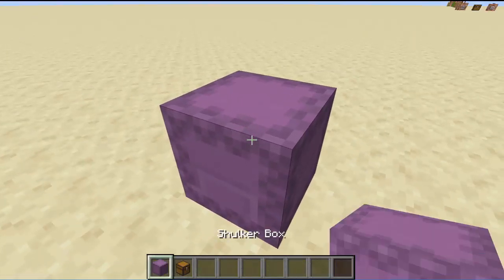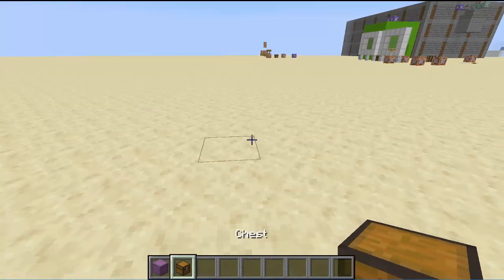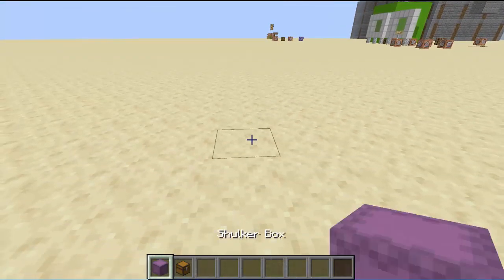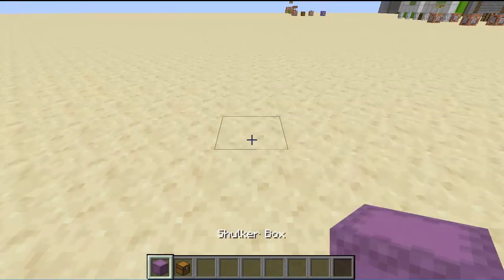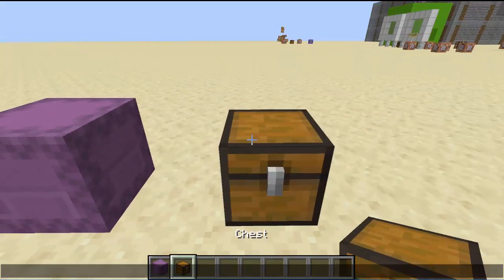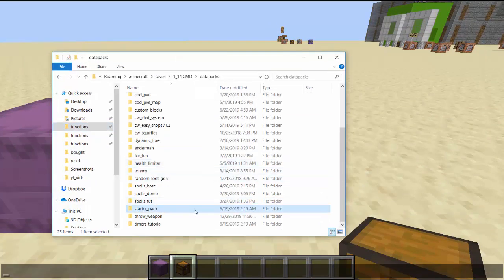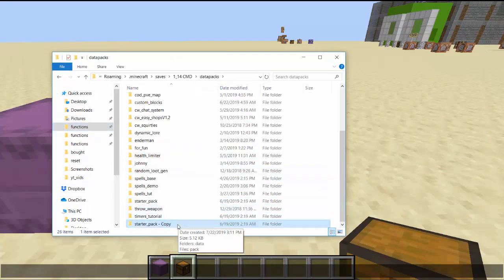What you're going to need is a shulker box and a chest. There will be a starter datapack link in my description — you're just going to put it in your datapacks folder of your world and unzip it. I'm renaming it and copying it, and I'll call this chest pop.